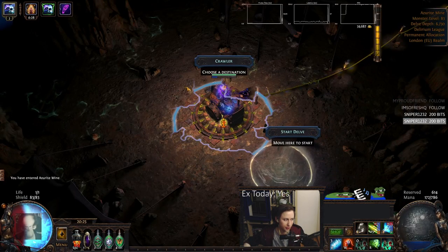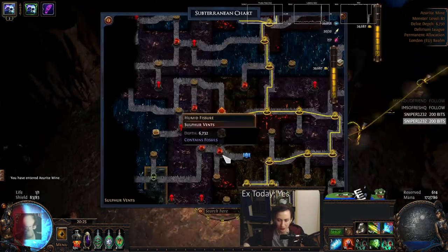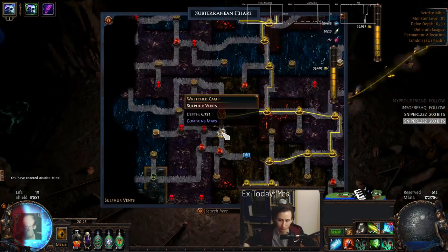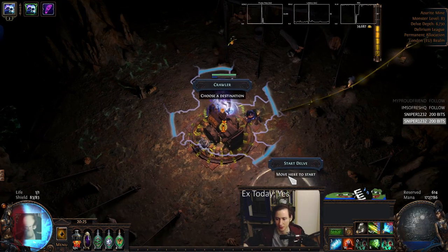Let's show a Humid Fissure here, which is the Fractured Fossil, which is kind of the easiest fossil in Delve, I think, because of the fact that we're Chaos Inoculation and 99% of the damage there is Chaos Damage.